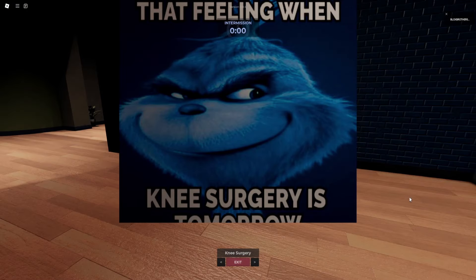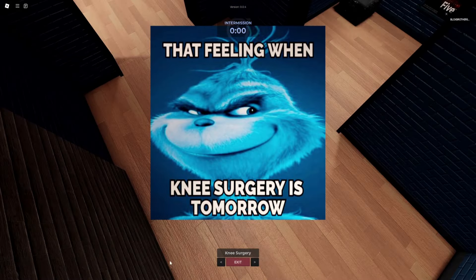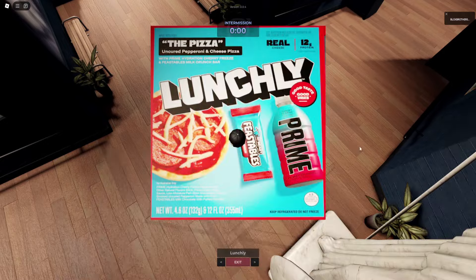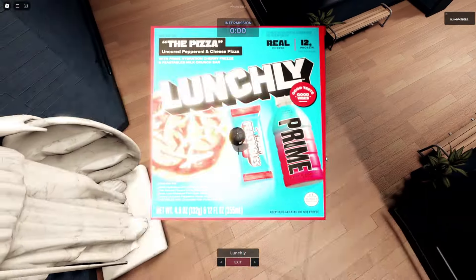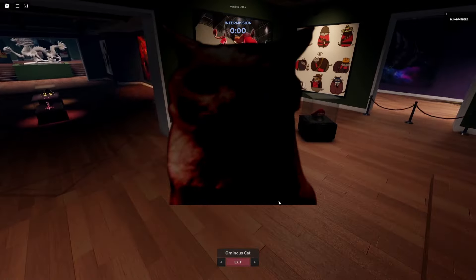Alright guys, along with this, the last thing about this update is that we also got three brand new next plots, which are Fallout with an origin video following up after this. The first one is called Knee Surgery — it's just an image saying 'that feeling, knee surgery is tomorrow.' We also got a pretty popular meme — probably the most popular meme right now — we got Lunchly by Mr. Beast, Logan Paul, and K-Side. And we also have Ominous Cat, which to say the least is pretty ominous.